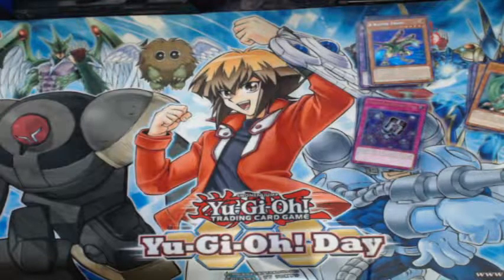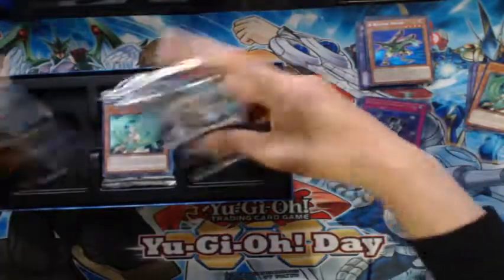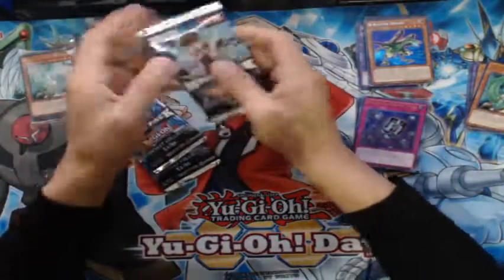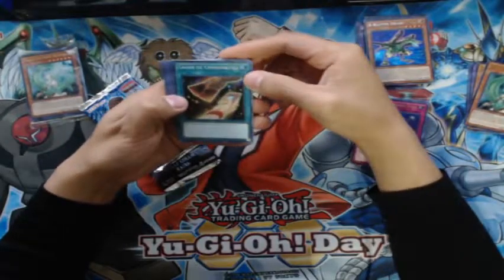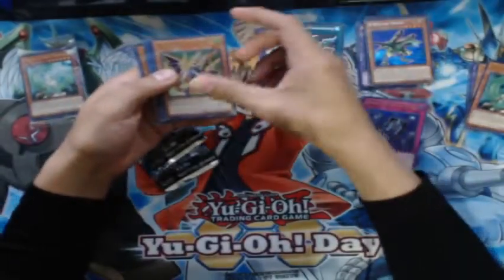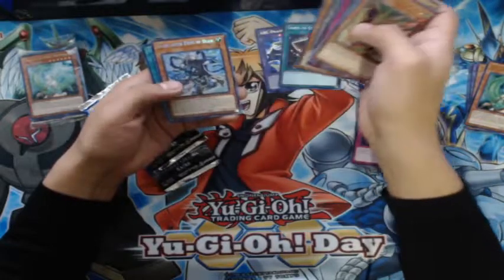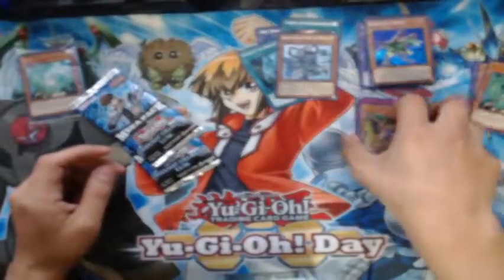Alright, second box. Let's see what we get — we need something really good. Here it is — three packs, you already know what these are. We need some kind of luck. Cards of Consonance — not bad. Oh, ABC Dragon Buster — nice! Two secrets: Tribute to the Doomed, Monarch's Stormforth. Oh, a Blue-Eyes Ring of Destruction, Tyrant Burst Dragon, Red-Eyes Darkness Metal... oh, another Sage with Eyes of Blue and Return of the Dragon Lord. Sage with Eyes of Blue is like the main card you need for a Blue-Eyes deck.